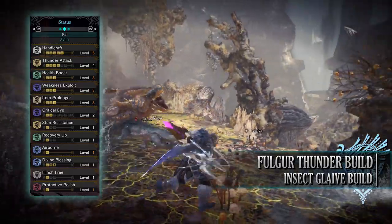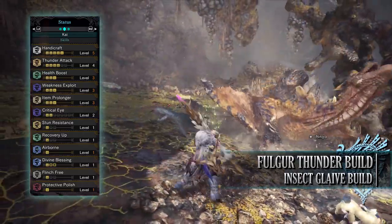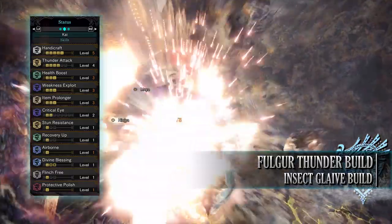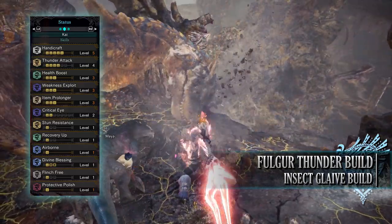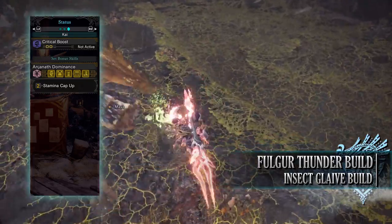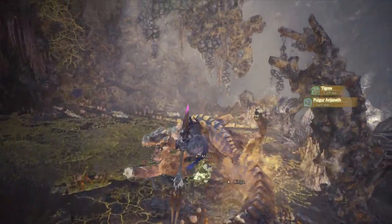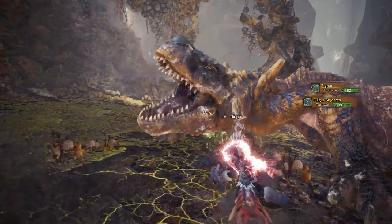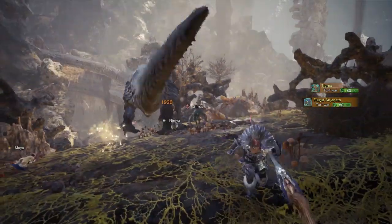You'll have Divine Blessing level 1 from your jewels, going up to level 3 with protection jewels in your mantle, which allows you to take reduced damage sometimes when hit. You have Flinch Free level 1, a byproduct of the gear which helps resist minor knockbacks. And you have Protective Polish level 1. As for the set bonuses, you'll have Anjanath's Dominance: Stamina Cap Up, increasing your maximum stamina to that potential 200. Combined with the Flight jewel, this build works wonderfully in the air — staying in the air consumes stamina and having that increased stamina bar works wonders. So as you can see, this is an elemental build and you have to take into account monster elemental weaknesses.